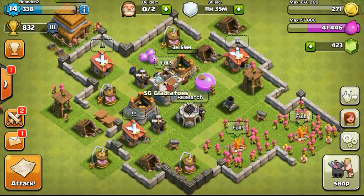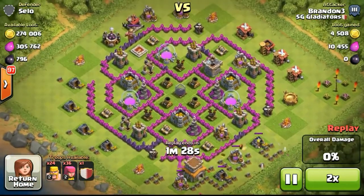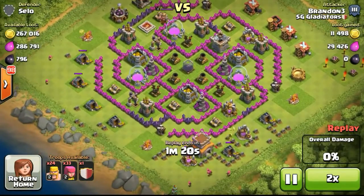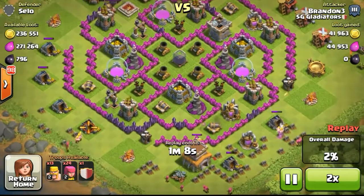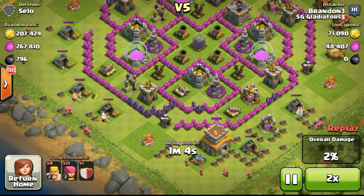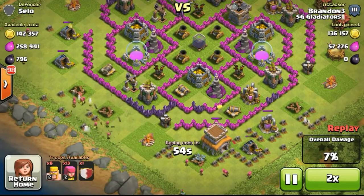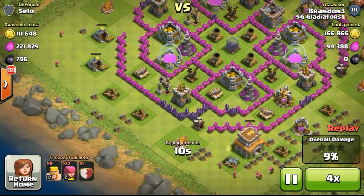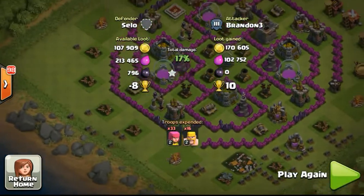So upgrading the gold storage because 270,000 capacity is enough for me to farm a lot of gold, and then I have to wait for my builders. I'm trying to get my third builder — it's not easy to get other than pushing your way to like 1,250 trophies, after which you get 450 gems from the achievement. However, I want to show you guys some awesome raids rather than just town hall snipings.